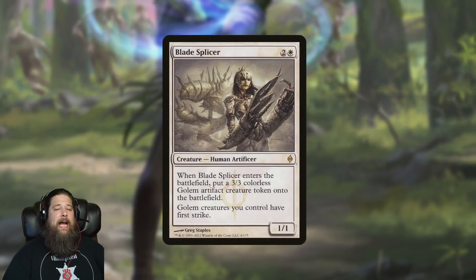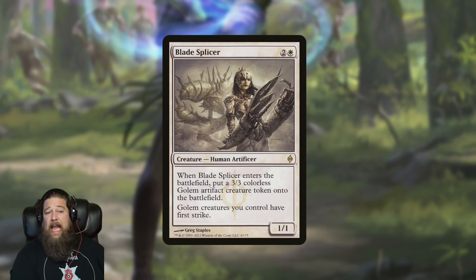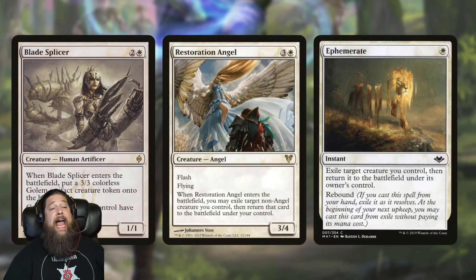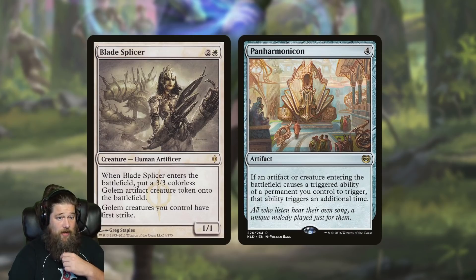We also got Blade Splicer — a fun card, a three-mana 1/1 that when it comes into play makes a 3/3 Golem and gives your Golems first strike. I don't think we're building Golem tribal in historic, but Blade Splicer is really good with blink effects. Thanks to Jumpstart Historic Horizons we got Restoration Angel, which is best friends with Blade Splicer — that's an old standard trick from about ten years ago. Turn three Blade Splicer, turn four Restoration Angel to blink it, and you have two 3/3 Golems. We also have Ephemerate, so some sort of blink shell could develop.